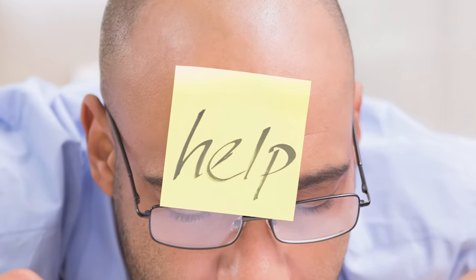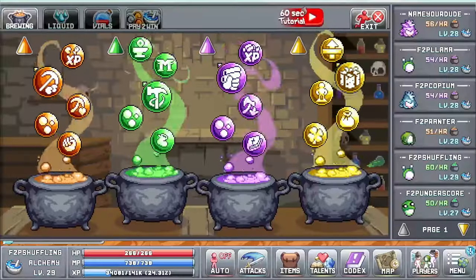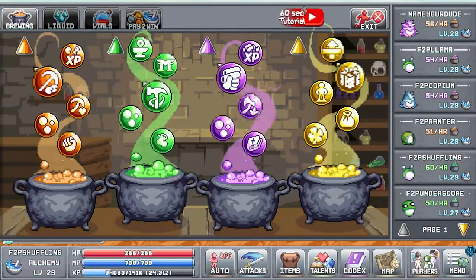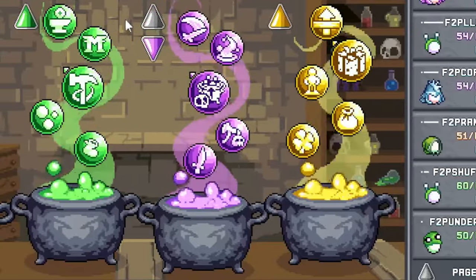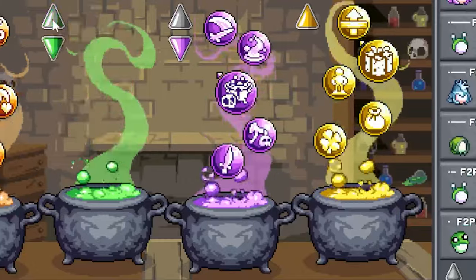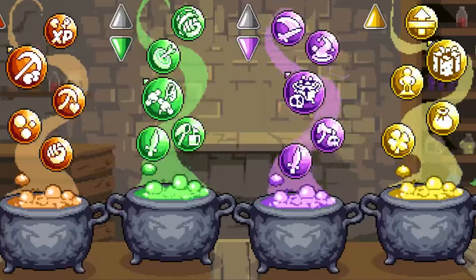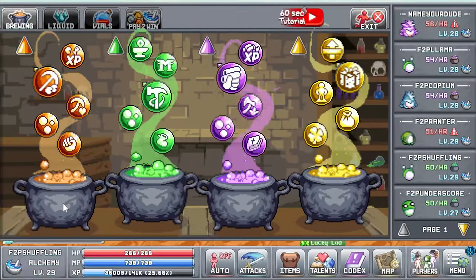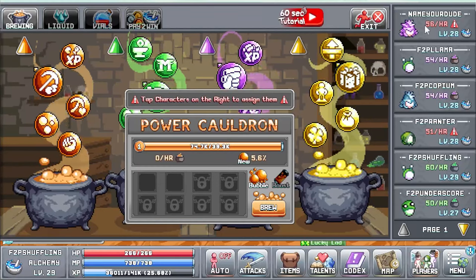How are we all going? Keeping up? Need to refill that cuppa? Brewing is our final tab and this is where a lot of the headaches come from in alchemy — mainly from knowing what levels to get certain bubbles to and when. I'll go over the mechanics of the tab, and as we progress through the guide I'll mention what levels I was personally pushing for and why.